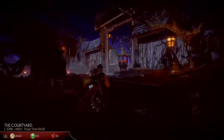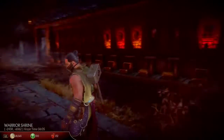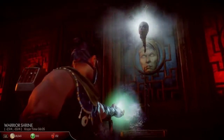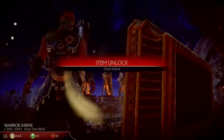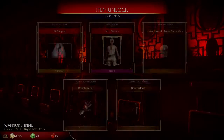Hold X the entire time, then move over to a character statue and it's unlocked. Then you have to reload and do it again.